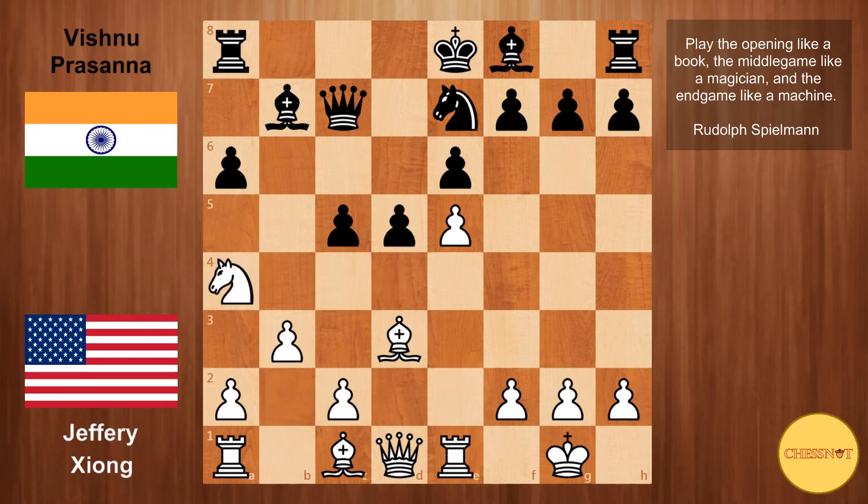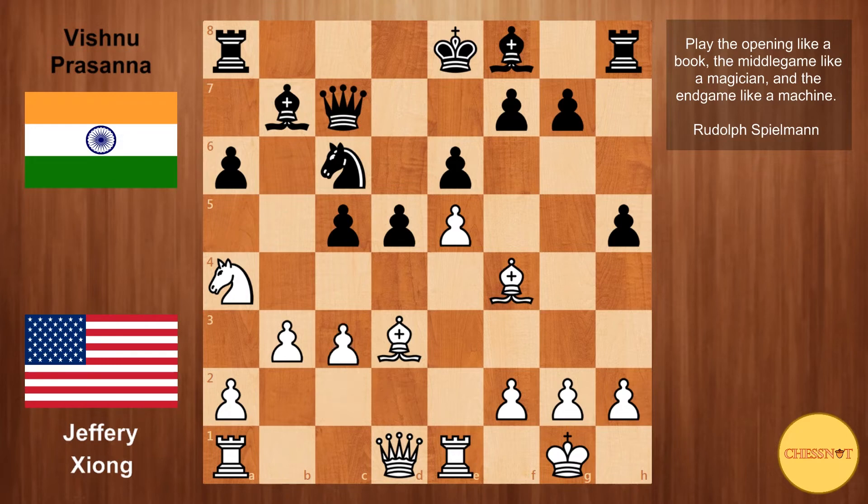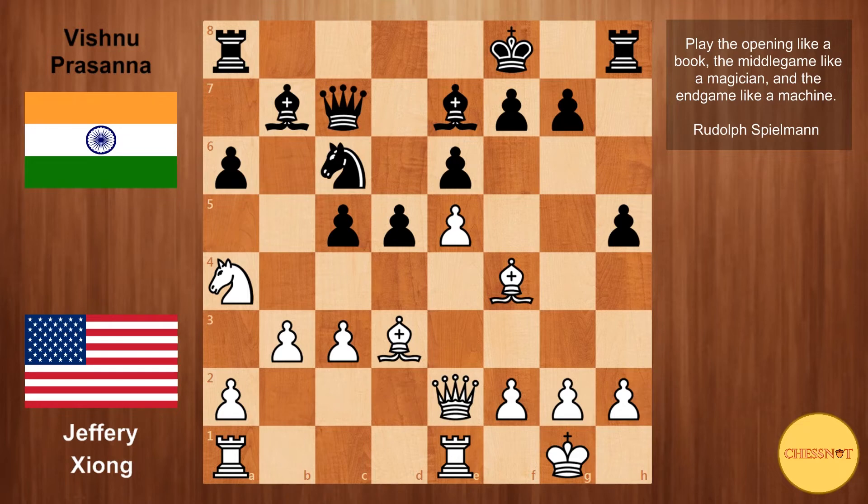After Ne4, black goes knight to c6, attacking this pawn, and we have Bf4 defending and h5 from Vishnu. With this move black is signaling that he is not going to castle kingside. Jeffrey plays c3, just controlling this square and not allowing knight to b4. Be7 from black, Qe2, and then king to f8. For the moment black's king is safe, but the problem with his position is that these rooks are not connected. Jeffrey plays rook a to c1, so if black ever tries to break with d4, this rook will be optimally placed on the open c-file.